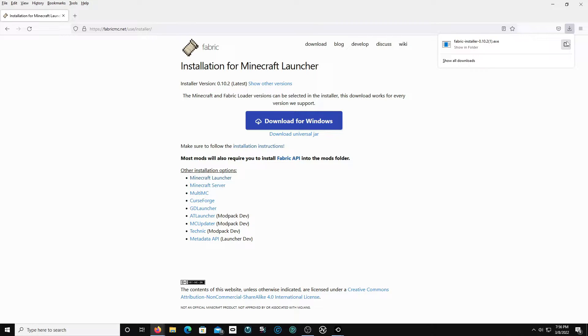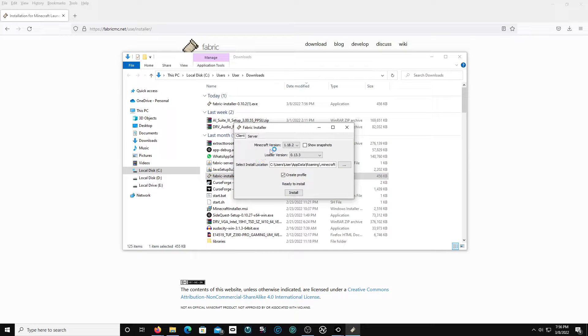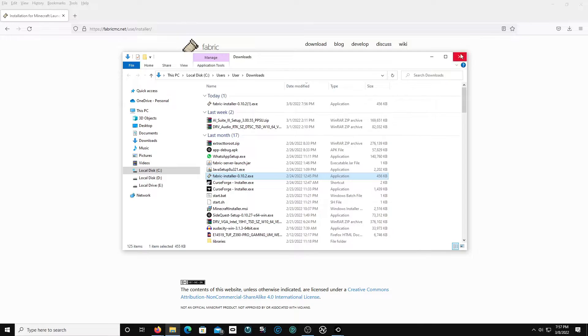Open your folder and go back to your local C drive. Go to the Fabric installer. All you got to do is get the latest version, which is 1.18.2, and press install. Then you're done right there.